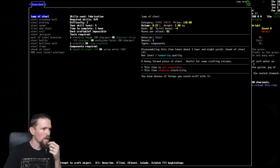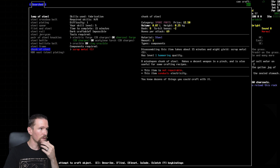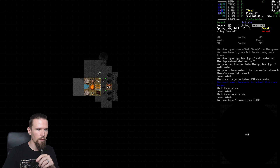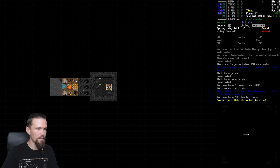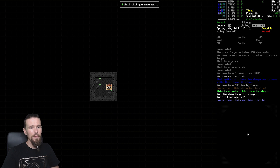We can make a chunk of steel, we just need more scrap metal. The scrap metal we can get from the pipes by breaking them down. Hopefully it's the same process - just hammering. That's something we'll probably do in the morning. For now let's remove this plank, calling it a night, going to sleep and hoping for the best.